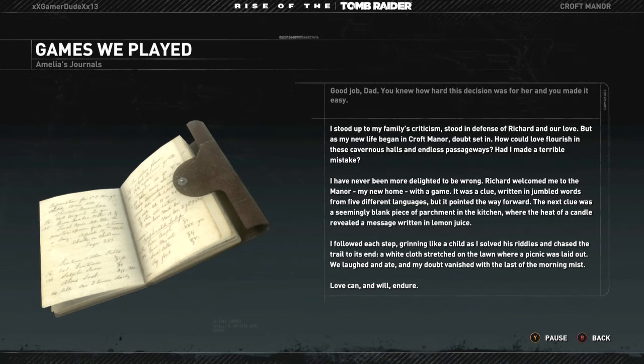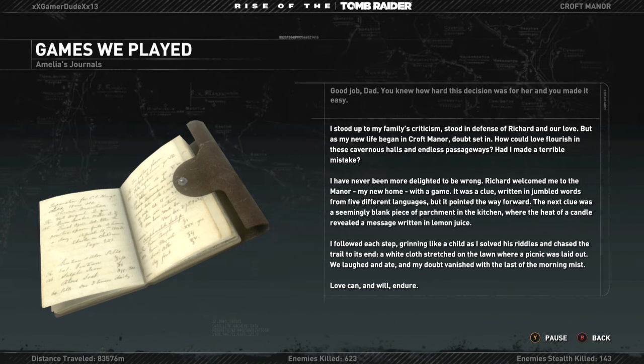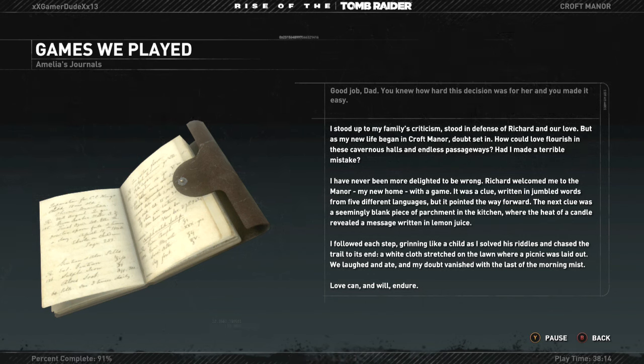Richard welcomed me to the manor — my new home — with a game. It was a clue written in jumbled words from five different languages, but it pointed the way forward. The next clue was a seemingly blank piece of parchment in the kitchen where the heat of a candle revealed a message written in lemon juice. I followed each step, grinning like a child as I solved his riddles and chased the trail to its end. A white cloth stretched out on the lawn where a picnic was laid out. We laughed and ate, and my doubt vanished with the last of the morning mist. Love can and will endure.